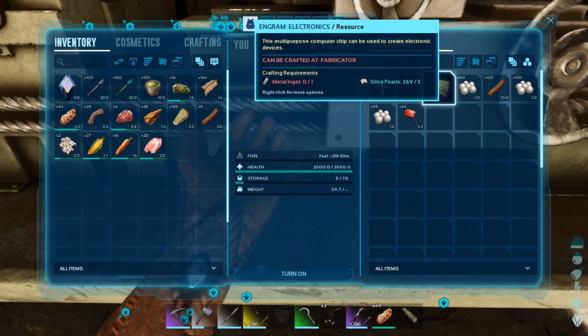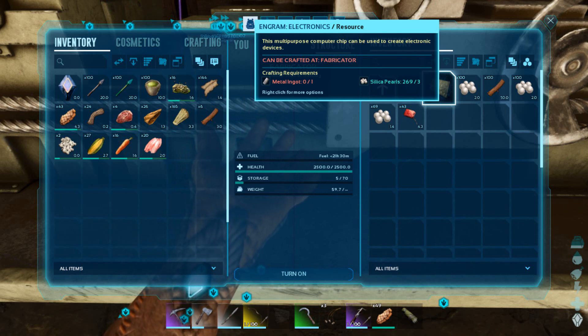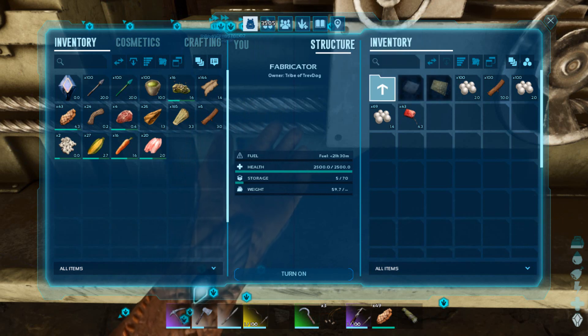Luckily, we've got the Argentavis. We can head up and see if we can search for some. But for the time being, we're going to see if we can make a fair few electronics. The reason for this is... I can make almost 90 out of that, assuming I have enough ingots, which I think I do. I'll go over to the forge and have a look.